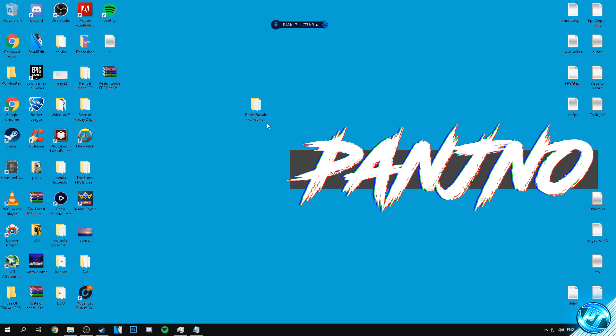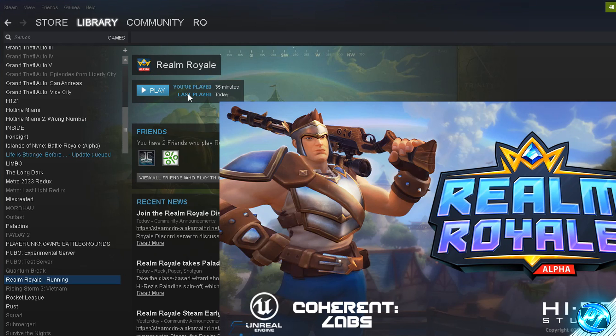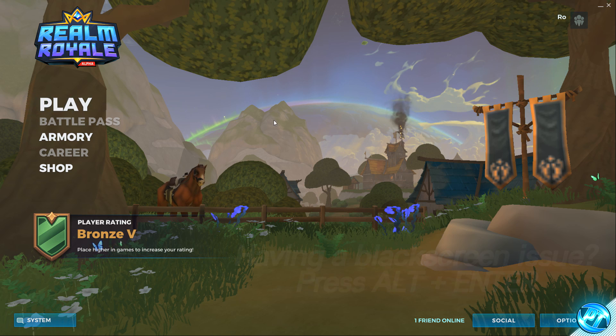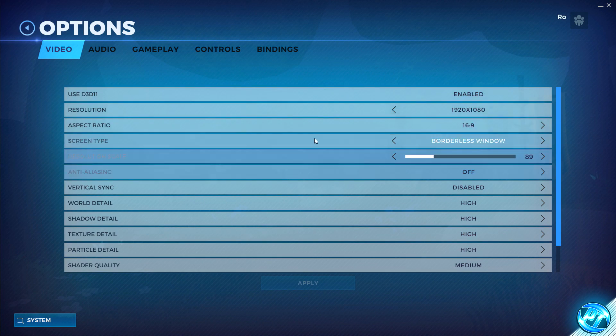For the first stage of the guide, we're going to be navigating to Steam and booting into Realm Royale. Once you've booted into the menu — and for anyone experiencing black screen issues — press Alt and Enter on your keyboard and you should be able to see the menu. Once you're on the main menu, navigate to the bottom right-hand side and we're going to be customizing our in-game video options.